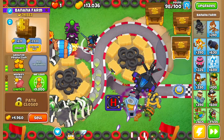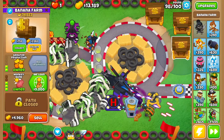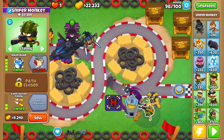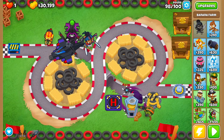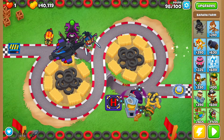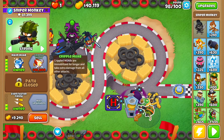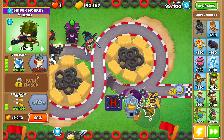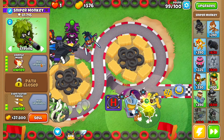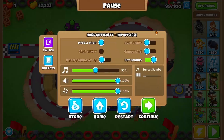Around round 96 do a collect all for the banks, then go to the boomerang monkey and get glaive lord. Round 98, turn off auto start. Go to the banks and do a collect all — that gives you 3k — then sell each of the banks since there's no point at this stage. Round 99, get just enough for cripple MOAB and buy it as soon as you can afford it.